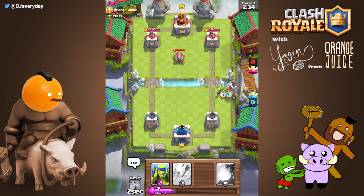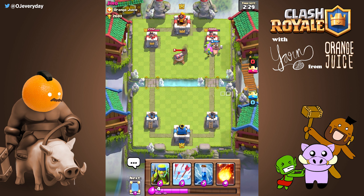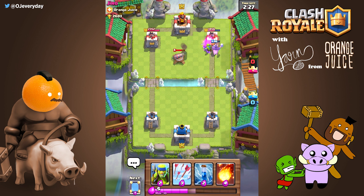The pig push works behind too. The trade off is that it gives your opponent more time to react, but the risk can be rewarding. The third melee goblin ignored the cannon and went straight to the tower.